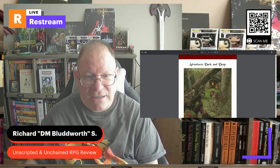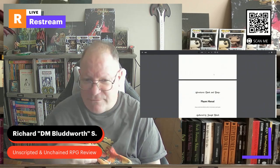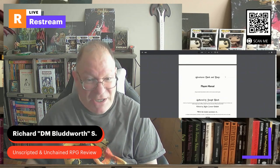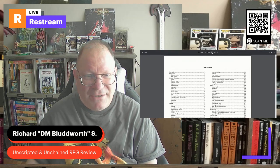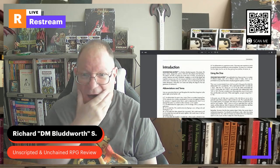I'm going to share my screen and switch back and forth between the two versions. This is the first edition — Adventures Dark and Deep, written by Joseph Bloch. I've met Joseph a number of times; he's a really great guy, a fantastic vendor at the conventions I attend. I first met him a couple of years ago and he writes awesome stuff, so I highly recommend Adventures Dark and Deep.